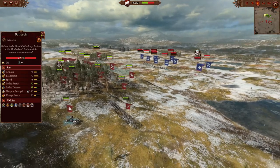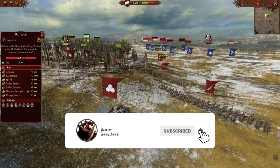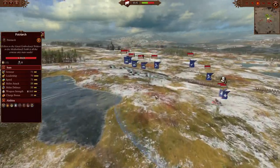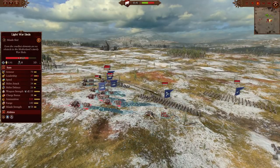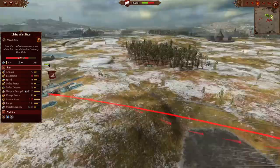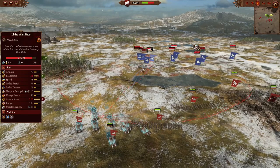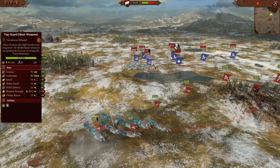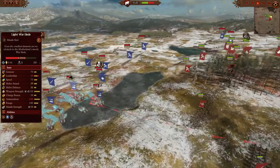Starting the battle at normal speed — my cannon is going to shoot in a moment. The cannon fires and does a devastating amount of damage, killing one of the war sleds just like that — pretty nice. I'm trying to keep my two war sleds in range of one of the enemy sleds, staying close enough to deal damage while taking decent damage in return.